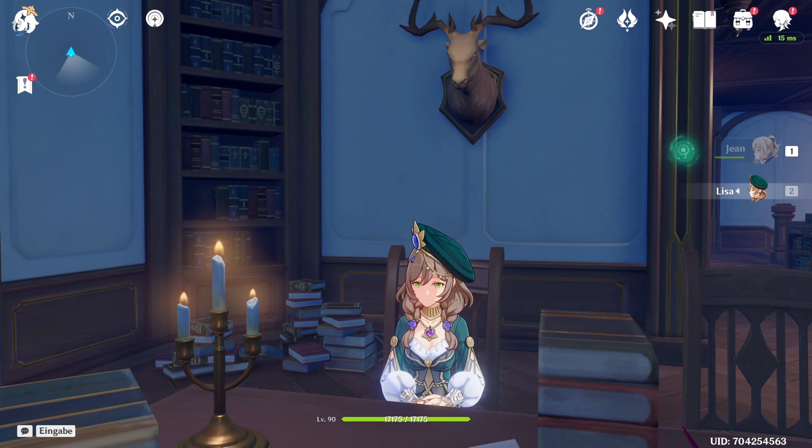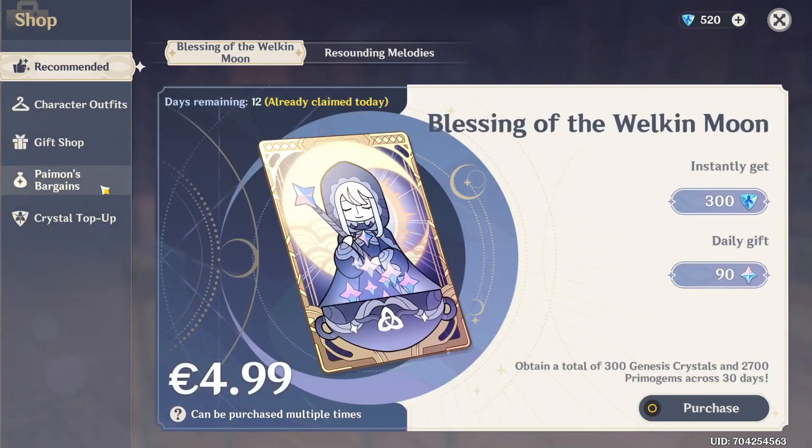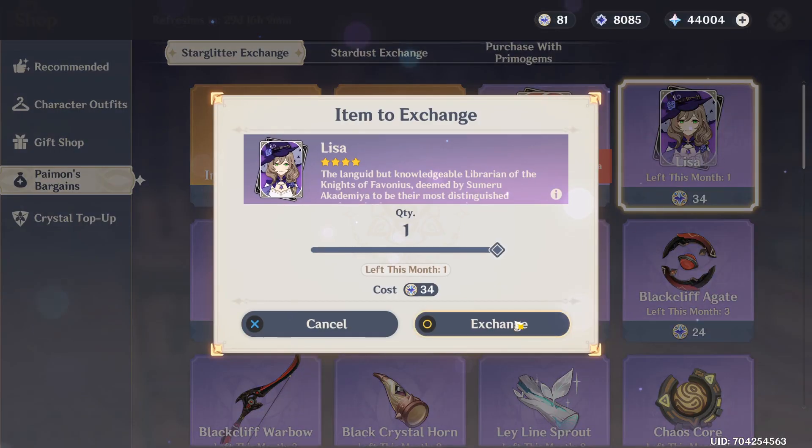I'm really excited because her C6 is actually amazing and kinda completely changes her playstyle. I can't wait to actually try it out — it's gonna be amazing. So without further ado, let's not waste any more time and go straight to the shop, Paimon's Bargains — and there she is. Let's get that constellation.